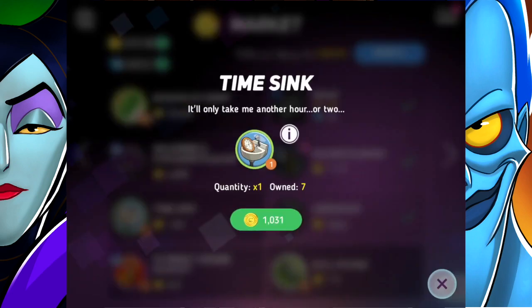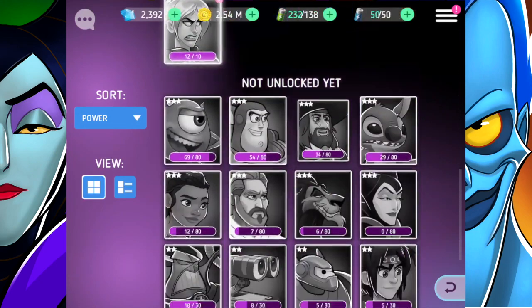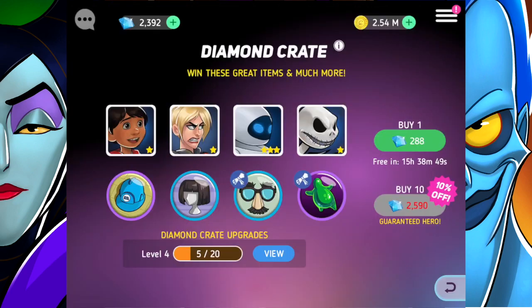The one character I would like to add to my roster soon is Jack Skellington. Let's check him out and find him. I've got six of ten, so I need four more chips. The best way to get them is in diamond crates.